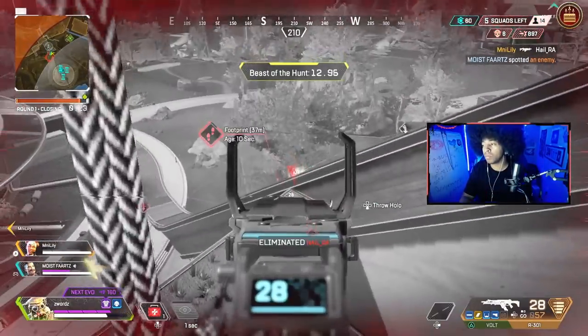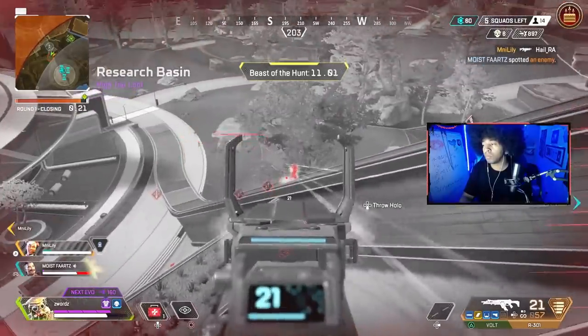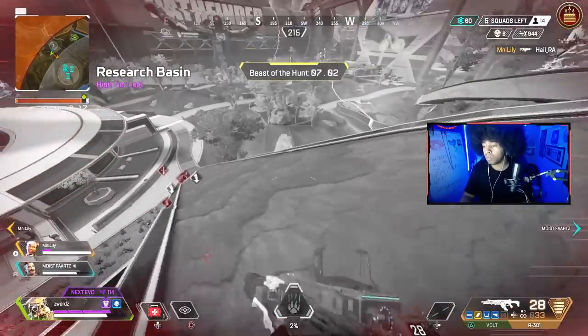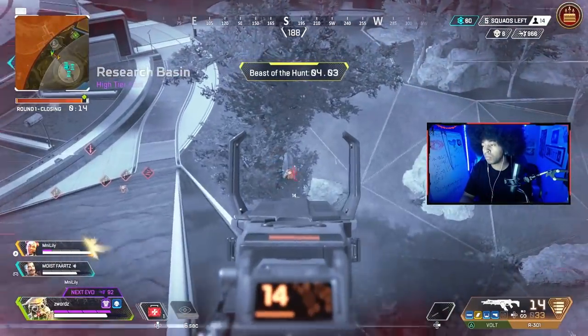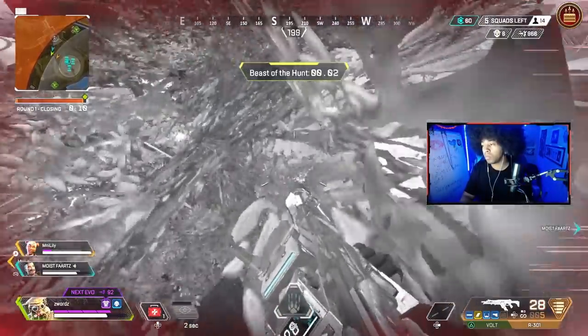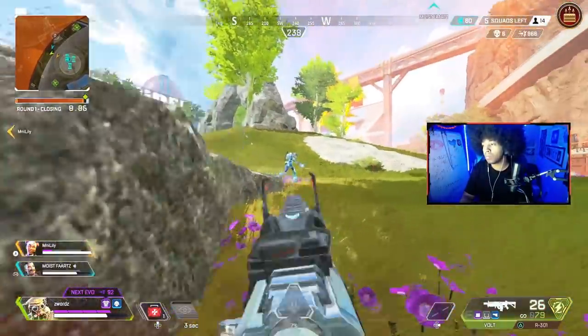Don't get too carried away though, because you emit a very noticeable sound that puts a target on you. Generally, use this ability as you engage a fight, and if you can't get much out of it, look around you to potentially spot other teams so you at least know where other teams are. But that's just the hunter playstyle — now let's get into how you can use Bloodhound for your ranked games.